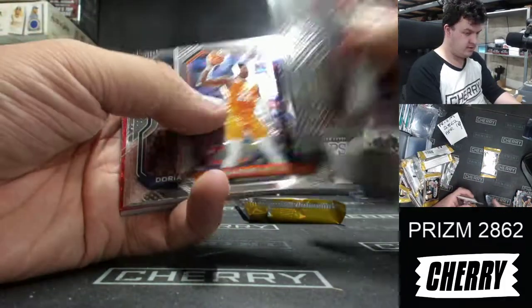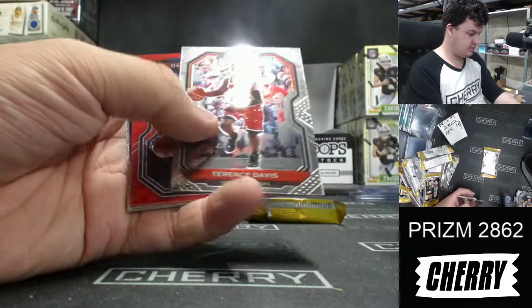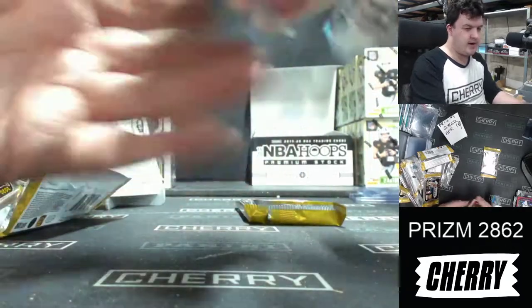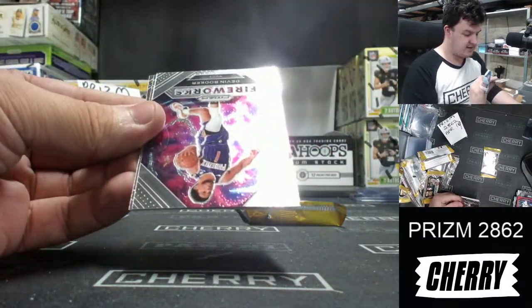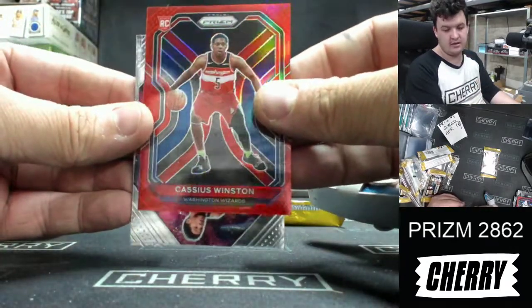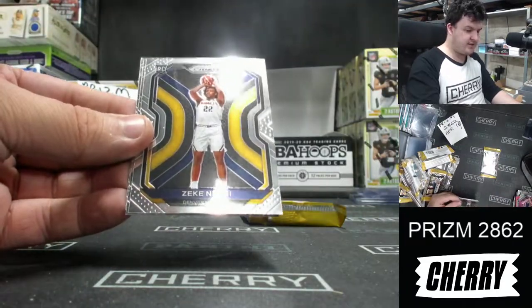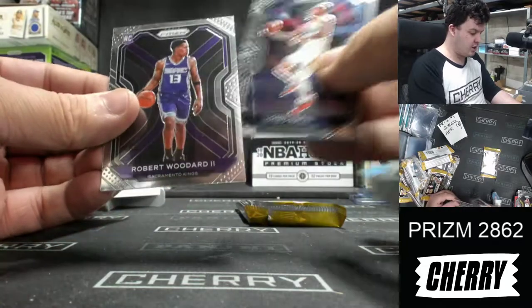Thompson. Red Wave — Deandre Biyombo — and nice for the Wizards: Red Cassius Winston, numbered 21 of 299. No NRL updates at this stage. Fireworks of Devin Booker, Zeke Najee, Lonzo, and Robert Woodard.